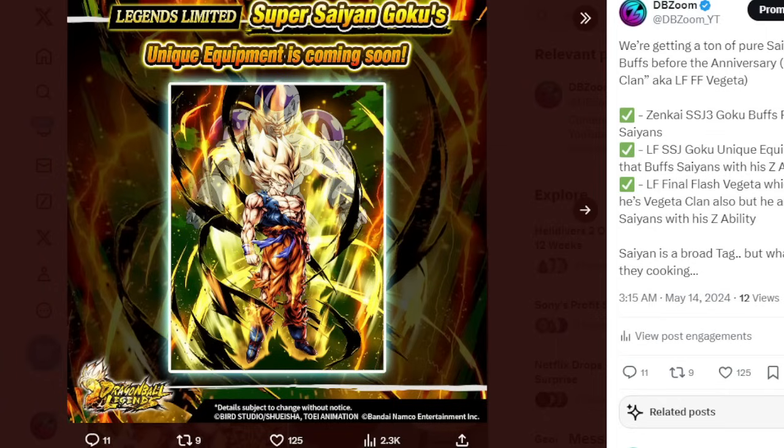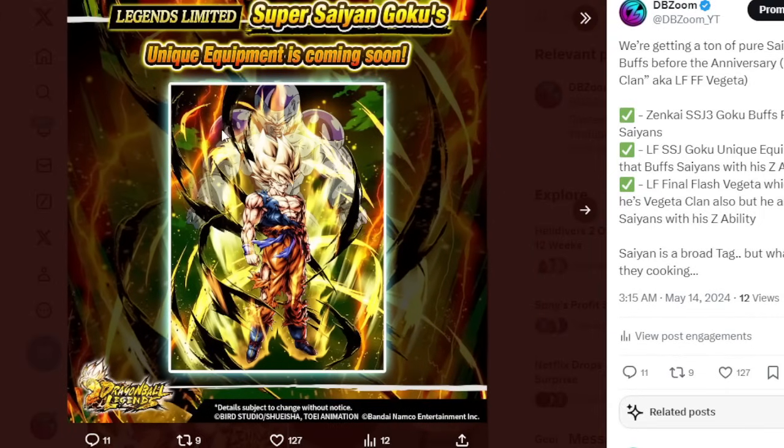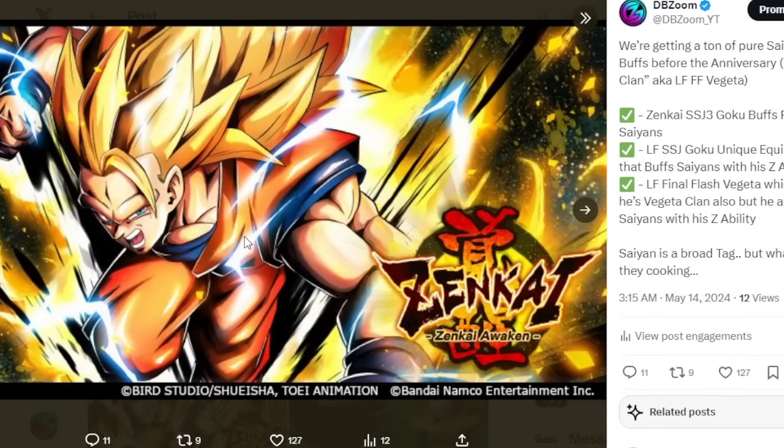It's quite obvious that they are definitely pushing an agenda for Saiyans. Even though this says Vegeta Clan and Red, it's clear they're trying to buff this Final Flash Vegeta for Saiyans. He buffs Saiyans with his Z ability, as does this Goku here. And of course, two weeks ago we got this unexpected Super Saiyan 3 Goku that buffs — what does he buff? He buffs Red and Saiyans straight up with his Z ability. So they are pushing the Saiyans agenda pretty strongly.